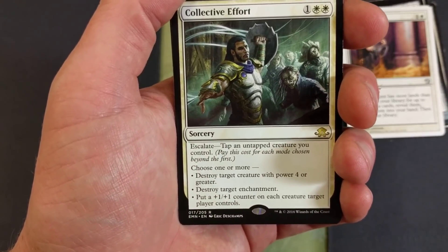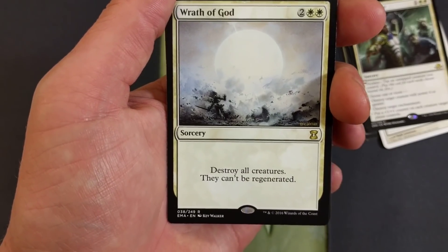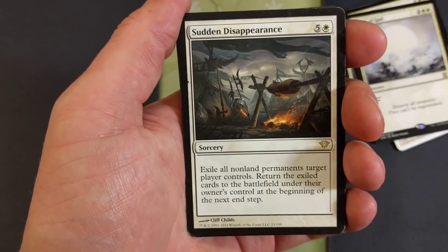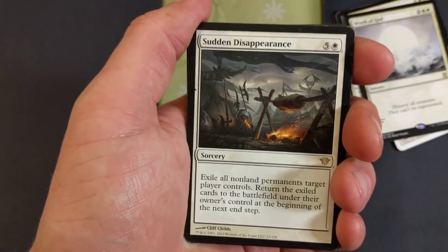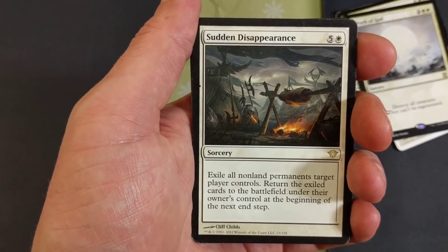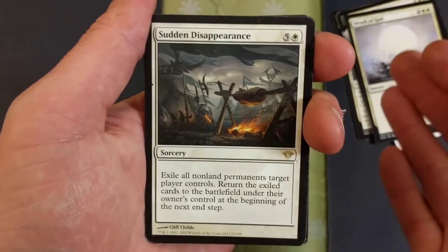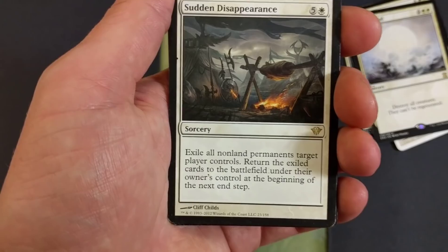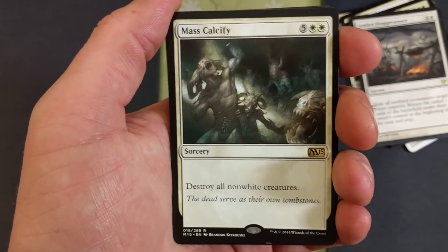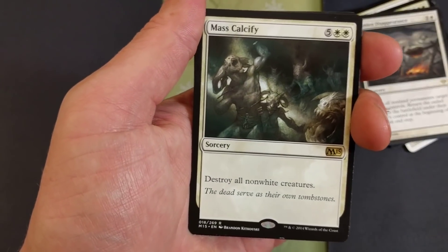Wrath of God — because why not, just a board wiper. Sudden Disappearance — exile all non-land permanents target player controls, then return those exiled cards to the battlefield under their owner's control at the beginning of the next end step. That's crazy — in an even match you just drop this, swing, and win. Mass Calcify — destroy all non-white creatures. The casting cost is why it's on the sideboard, but for seven, destroy all non-white creatures — insane.